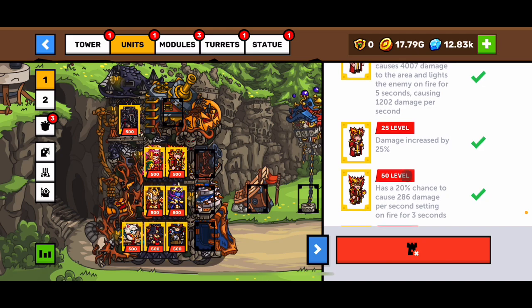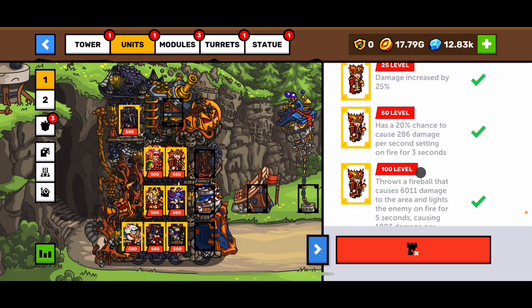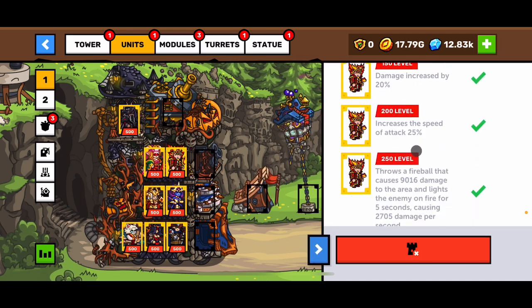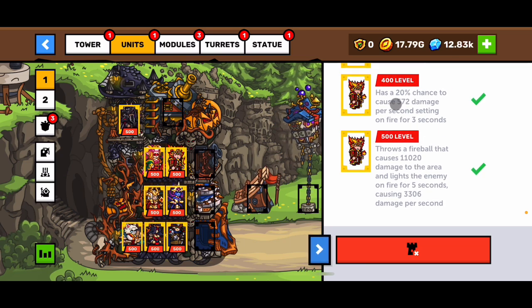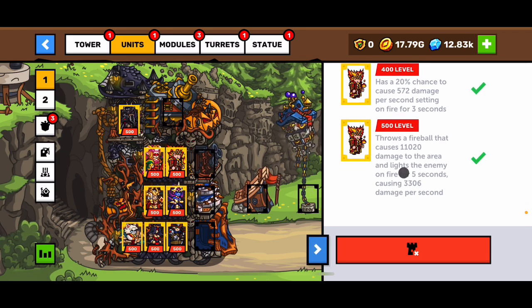Time to reload is okay. At the end he buffs damage — damage increase, speed damage. These are his big attacks. There's a 20% chance to set someone on fire for three seconds, but when he throws a fireball he lights them on fire for five seconds.